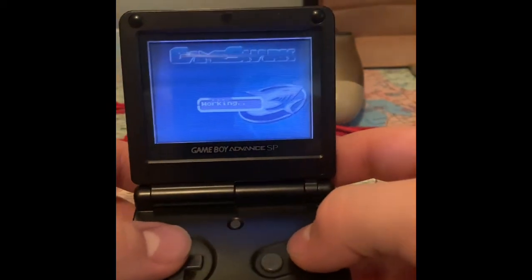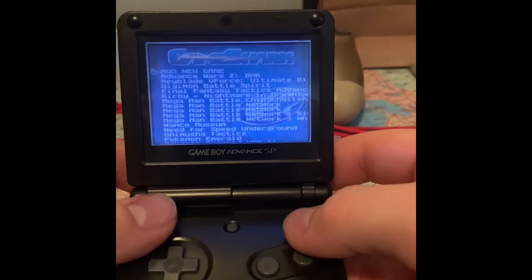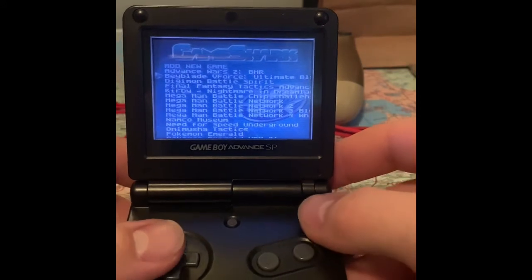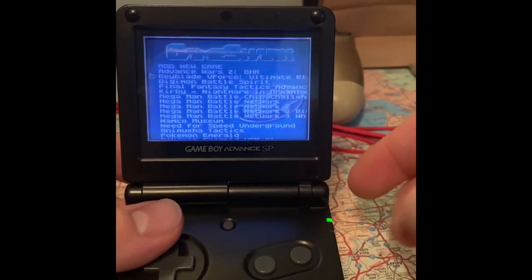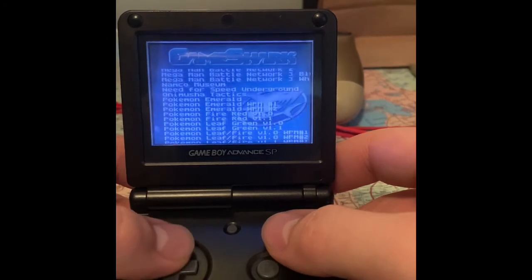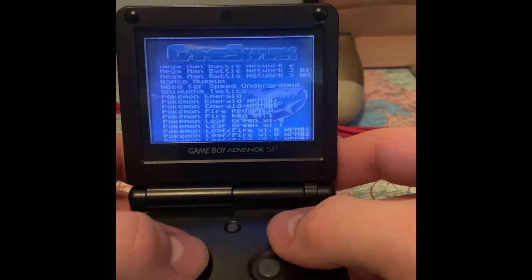Another important thing: if you actually want to put in a code, it's hard to find the 12-digit codes anywhere online. I found this one YouTube video from 2008 and they had a whole section of codes directly from Game Shark, but the Game Shark website doesn't even exist anymore so I don't know how easy it would be to find that stuff. Since we're dealing with Emerald, I just had to do this myself.